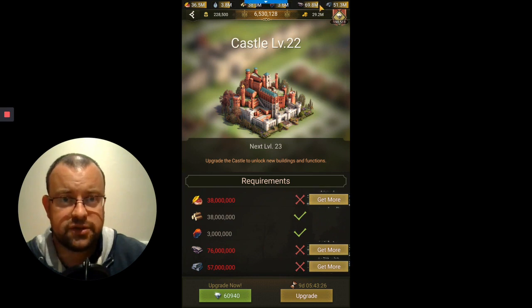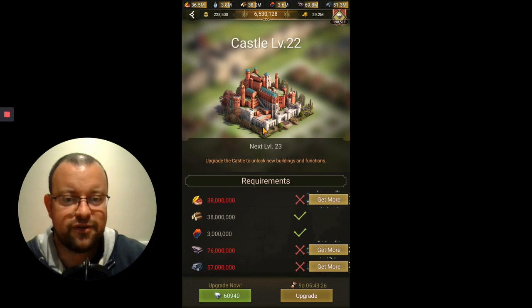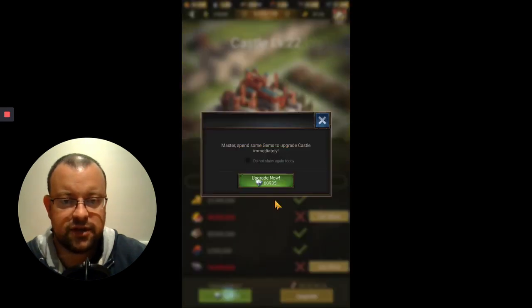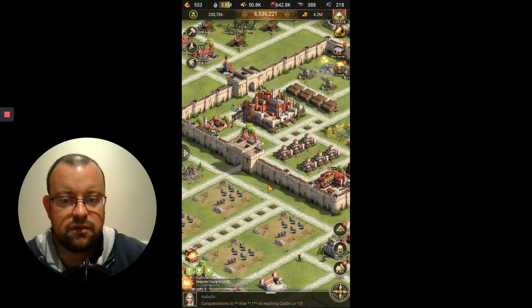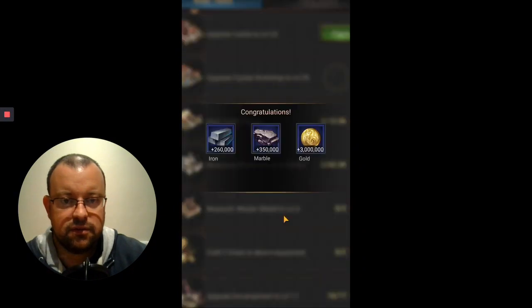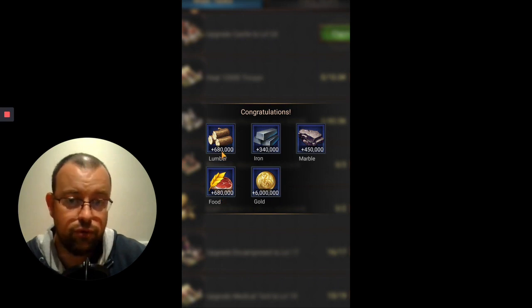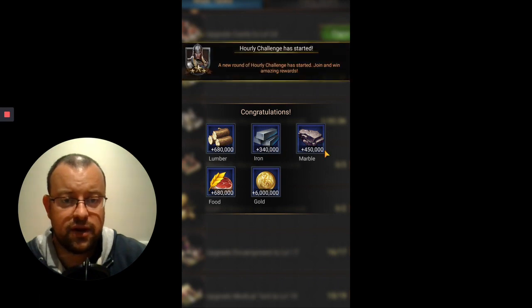I've got all the resources loaded up now. As you can see, it's a significant investment to get to C23, but then I'll be able to get more super tickets in this account. I'm building up my legions and it'd be cool to pick up Brave if I could. It's costing 60,000 gems so I'll still have 130,000 gems left — that's fine. Getting to C23 gives you on the main task: 6 million gold, 680,000 food, 680,000 lumber, 340,000 iron, and 450,000 marble.